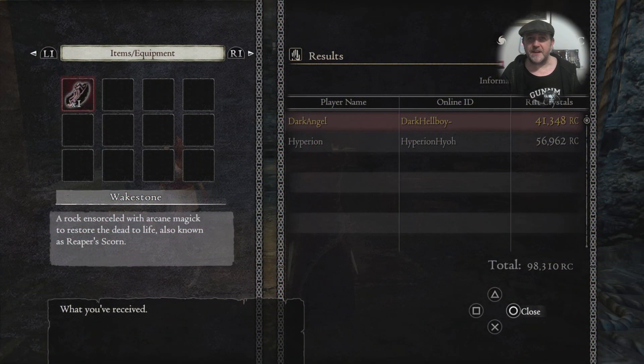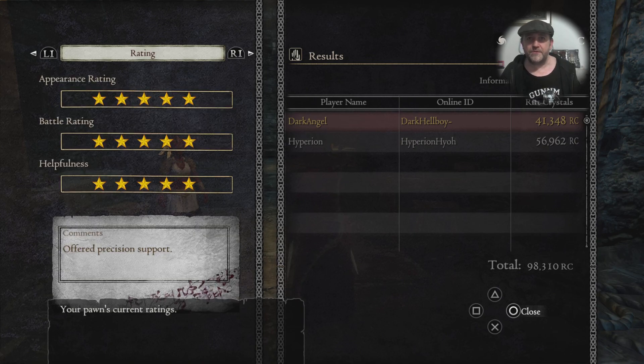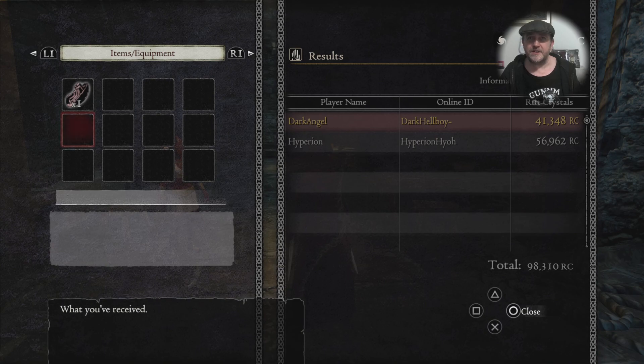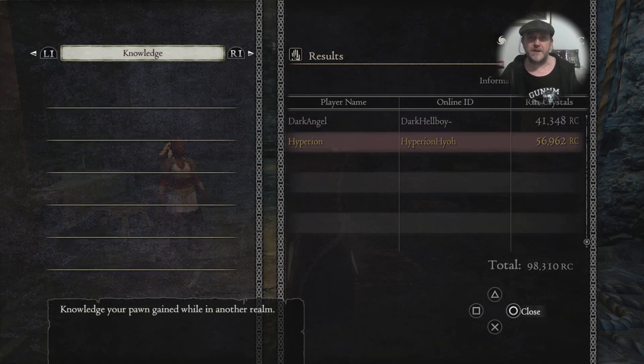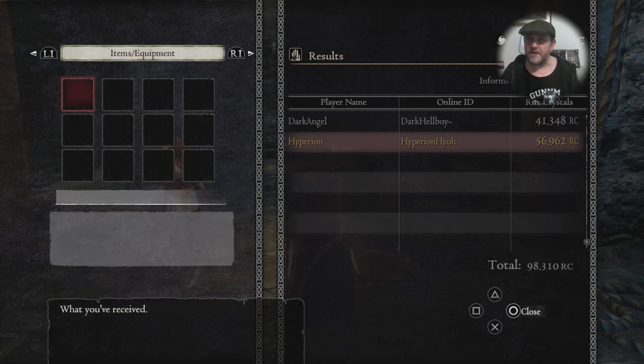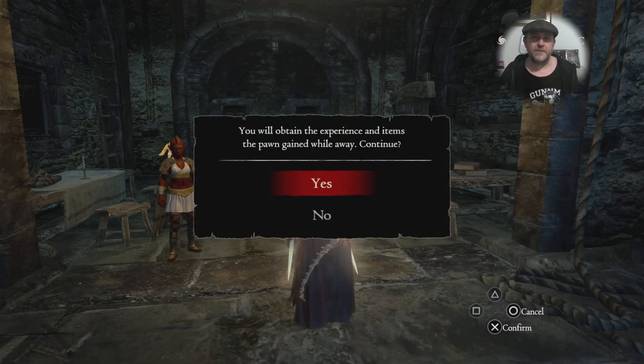What a lovely helmet to have in my inventory. So yeah, thank you very much Dark Angel, also known as Dark Hellboy, and thank you for those 40,000 Rift Crystals. And Hyperion, that nearly gave us 55,000 — so thank you very much. Very, very thankful for both of you for taking out my pawn on missions.